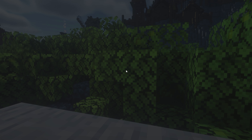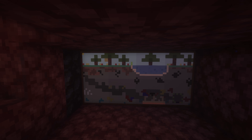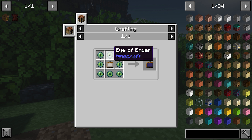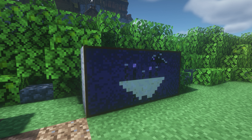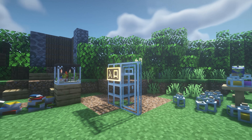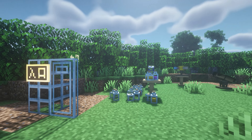Up next we've got Dimensional Paintings. You jump through the painting and it will take you to a different dimension — for example, the Nether. But in order to get out you need an overworld painting and it will take you back. There is an End one as well, which you craft with an eye of ender and a painting, and another one is crafted with obsidian.